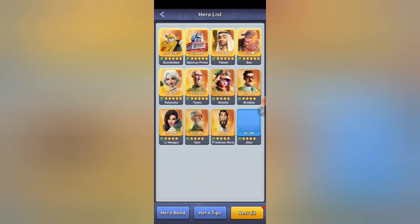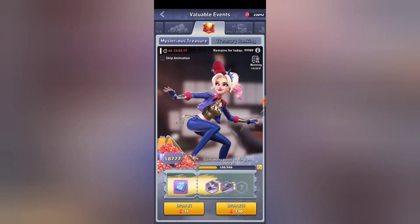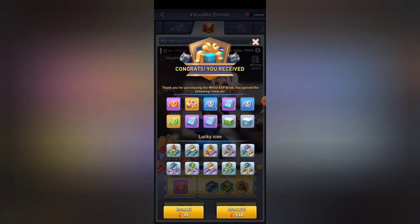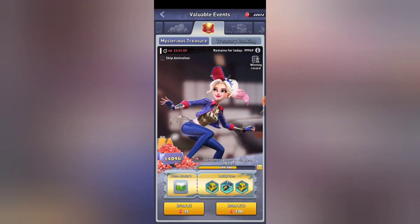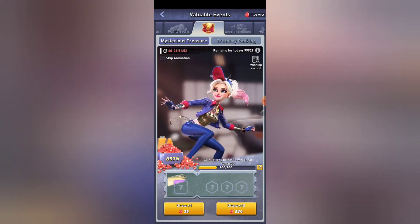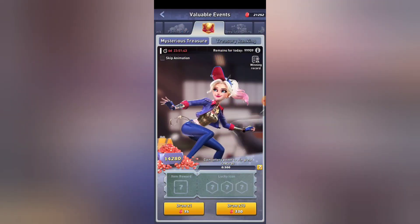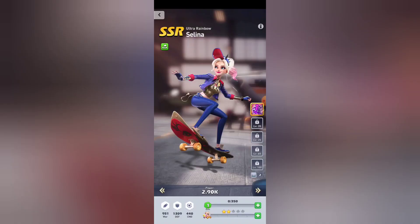I'm going to come into the Lucky Treasury and obtain her so we can talk about her. You'll see I got two shards, two shards, three shards, and now I get a free shard for doing 10 spins. That was 1,000 gems and I got five shards. I'm one shard off, so I'll do another three. You can see I would have gotten her for about 2,200 gems. I now have her summoned and she'll be down here at the bottom.